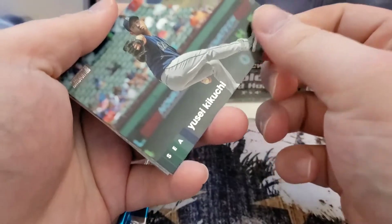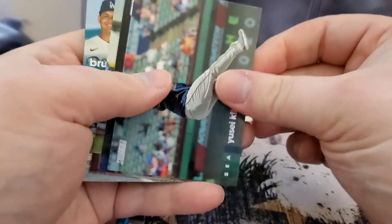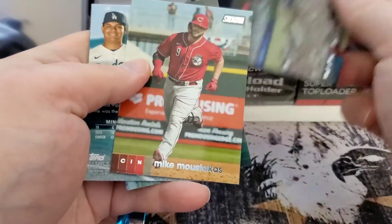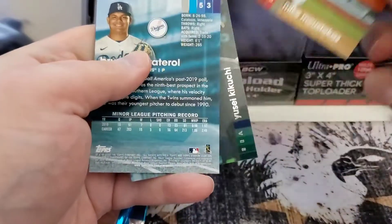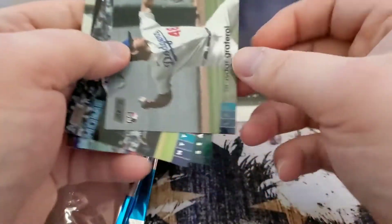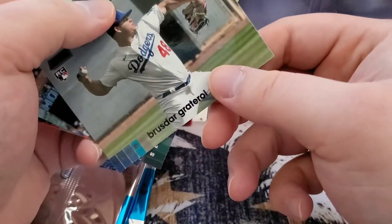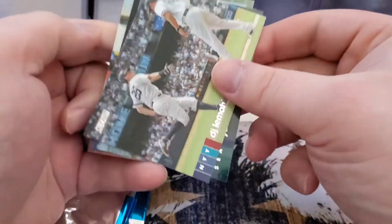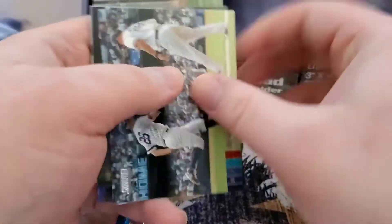We got Yusei Kikuchi, Eddie Rosario, Moose, a Gradero in black foil parallel for the rookie, and DJ LeMahieu to round out that pack.